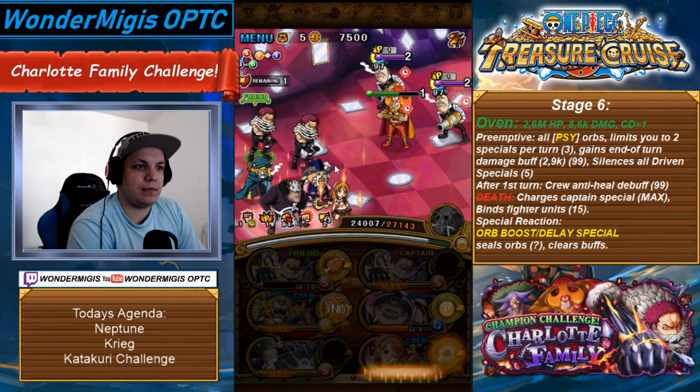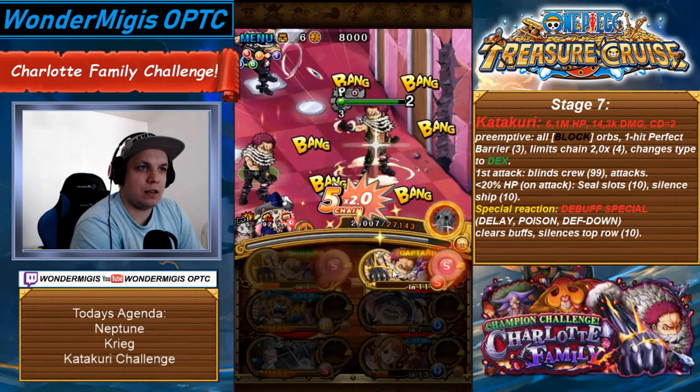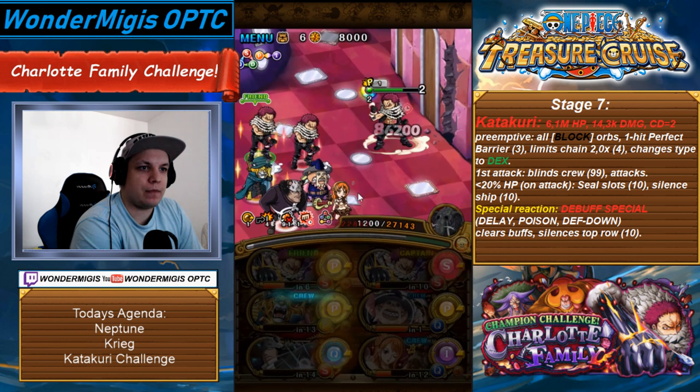Boost our attack, get matching orbs, get the delay boost. Hit our perfects so that we can face Katakuri with an attack boost — which I think I failed to do. Yep, I failed to do it. But that's okay. Let's just use our Katakuri special to get matching orbs, mow him down enough so that we can delay him. And once again we can delay him with Katakuri's Captain Ability — these guys only react to specials. Now use our Kuma special to get orb boost, Pedro for affinity boost, and strike with our red characters last. There — easy as pie.